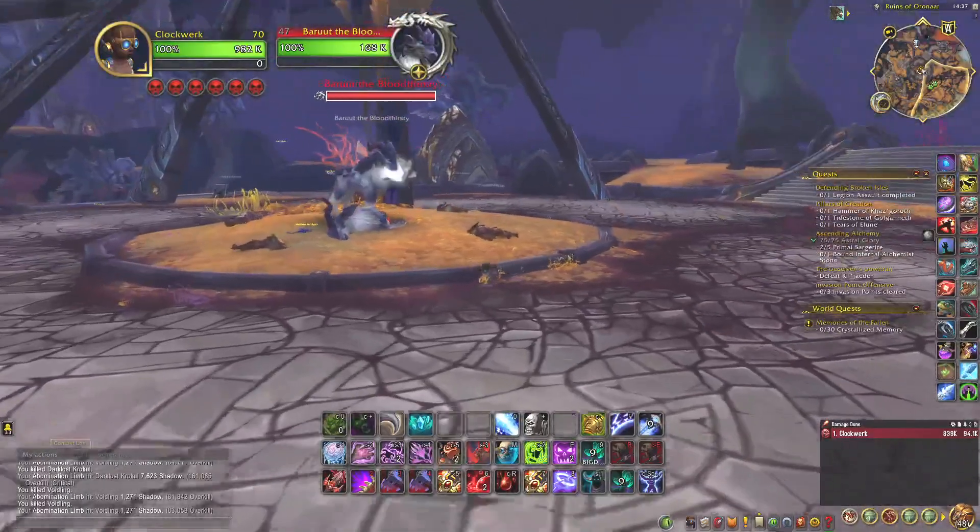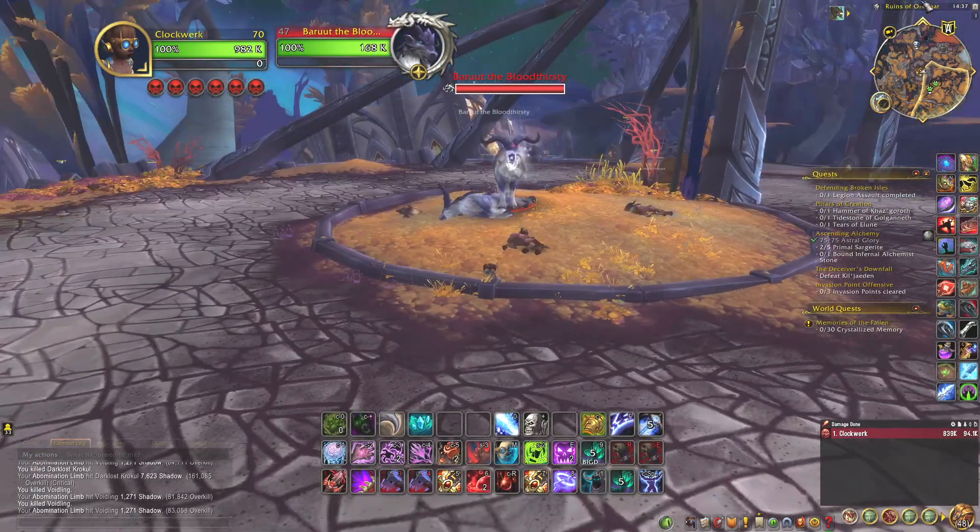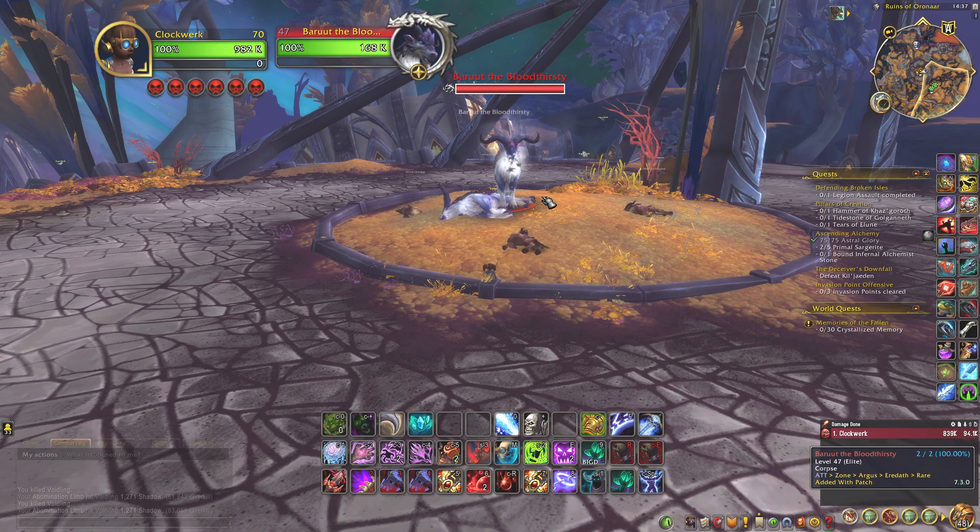It appears that it does not need a world quest for it to spawn, and it spawns at this location as you can see. Basically you just kill it whenever it's up, log on to other alts and kill it, and then just pray that you get the RNG.